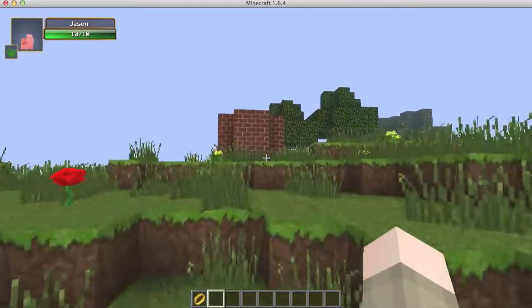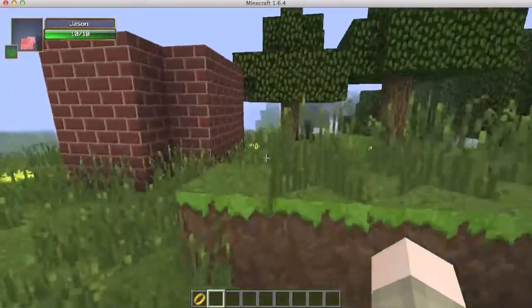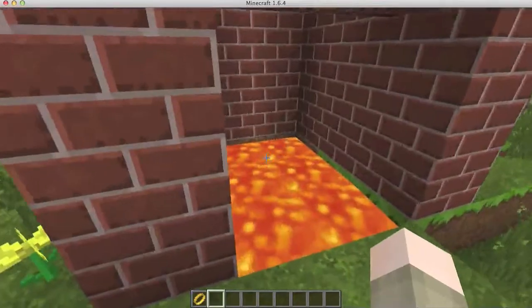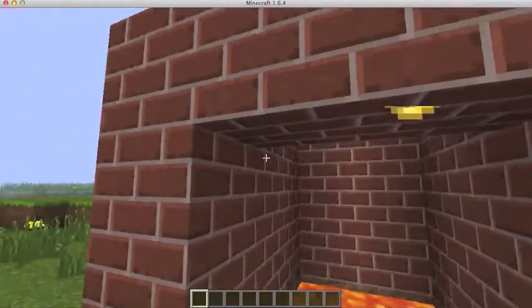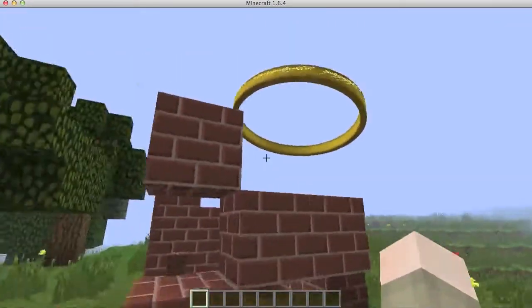Jason, this is the best house we ever made. You said you wanted to show me something, like a surprise. Jason, why did you fill the house with lava? I was gonna give this ring to you, but now not anymore. I threw my ring into the lava!